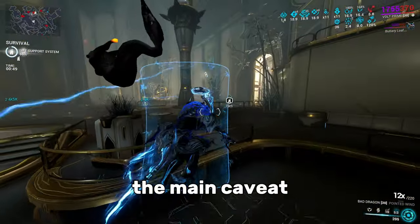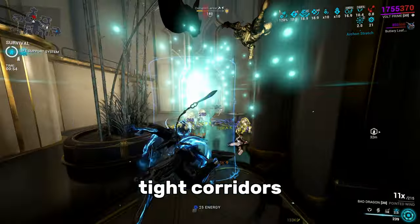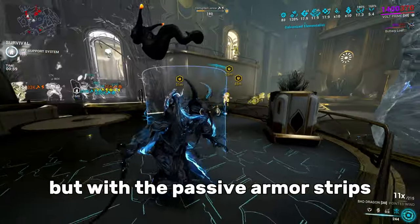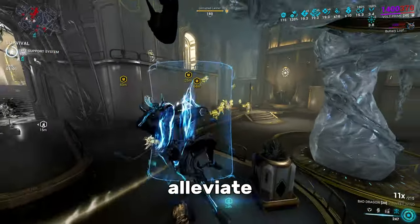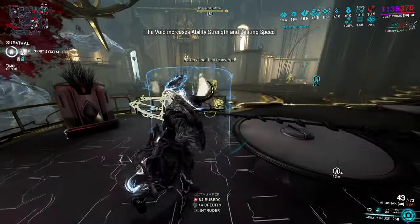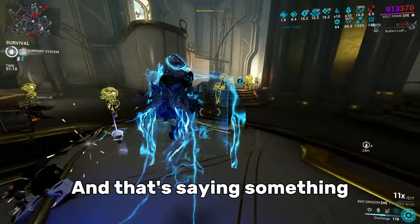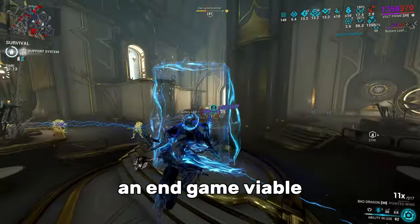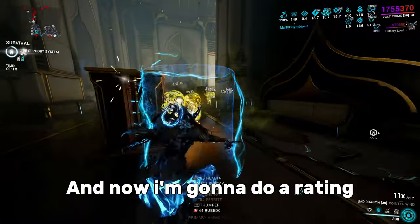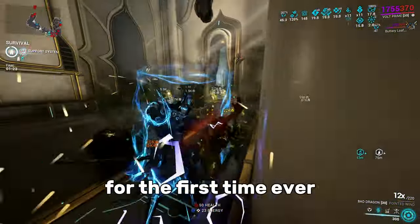The main caveat of this build is that it shines the most in high-density areas or tight corridors with more enemies. It struggles a bit against heavy units, but with the passive armor strip, it can help alleviate that time to kill. I would say this is the most fun I've had playing around with Saw for the first time ever after over 5,000 hours into the game, and that's saying something. Definitely endgame viable and can be used even further with other potential synergies. And now for my rating — I have to say, I had so much fun with Saw for the first time ever.